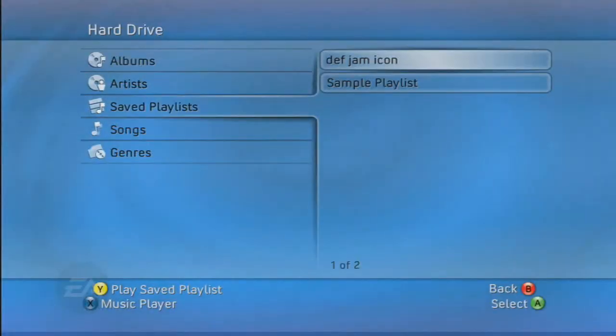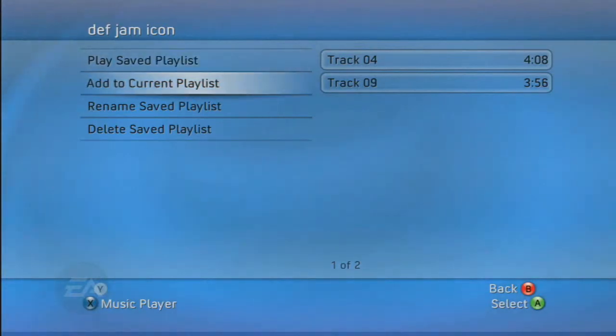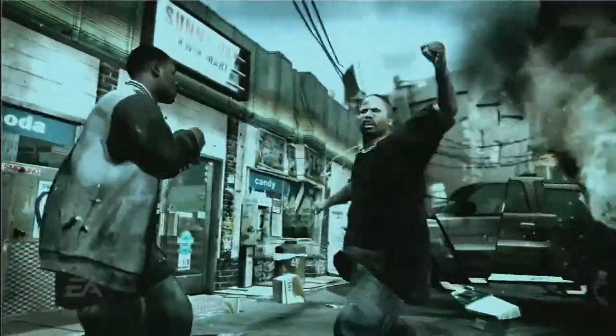The other way to use My Soundtrack is to create a saved playlist named Def Jam Icon. Having a Def Jam Icon Saved playlist allows you to use the DJ Control song switching mechanic to switch to the next song.